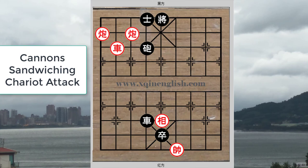The final kill discussed in this tutorial will be the cannons sandwiching chariot checkmate. The position shown here is from an ancient manual called 'Marvellous Variations' or 'Shen Miao Bian Hua Xiang Qi Pu.' Black is only one move away from checkmate, but the red cannons and chariot are already in place. For this checkmate, the chariot must be located on a different file, in between the two cannons, and this is usually a flank attack.